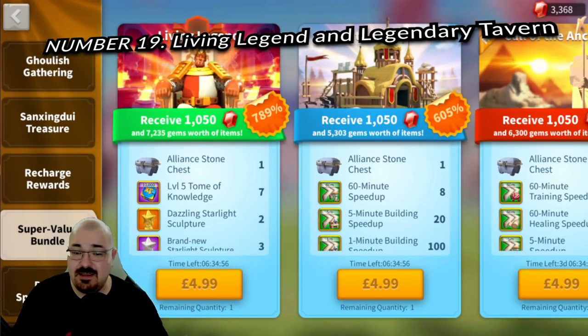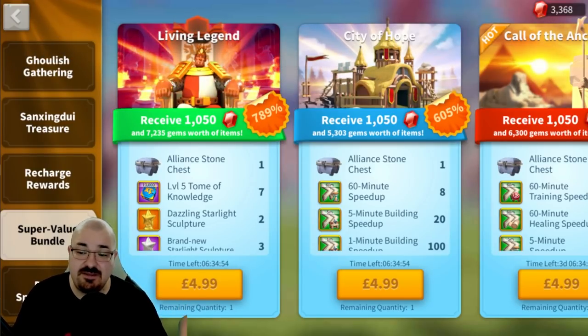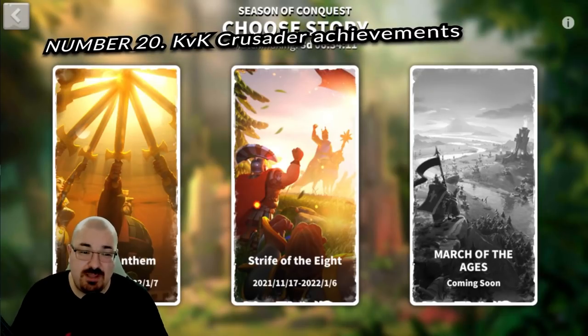Number nineteen: in KvK, once the Legendary Tavern starts seven days in, there is a daily bundle with one goal chest. The Living Legend is also daily and has three goal chests. The silver one gives you one gold head and the gold one gives you two — valid for both Living Legend and Legendary Tavern. Someone who maxes both daily bundles gets 10 gold heads each day.